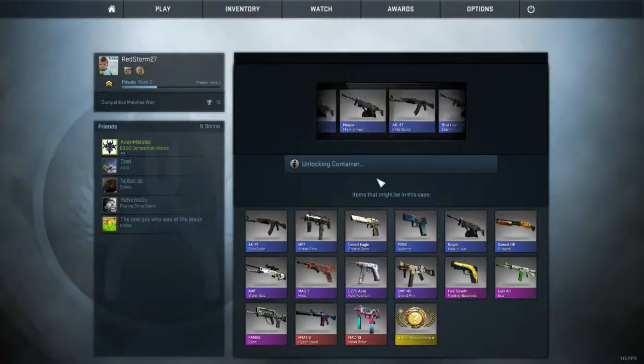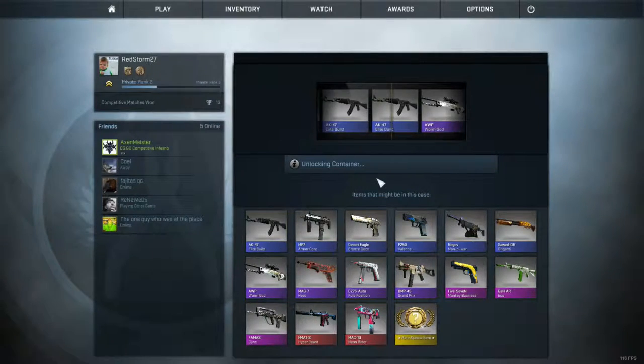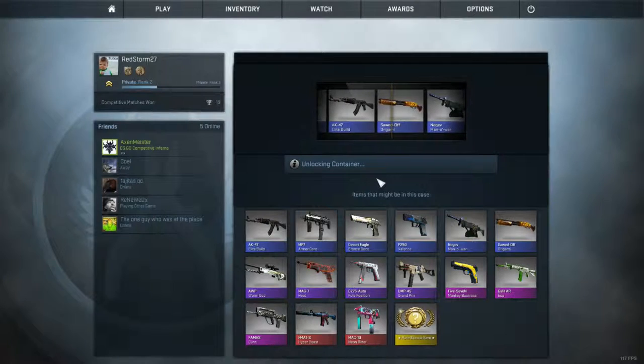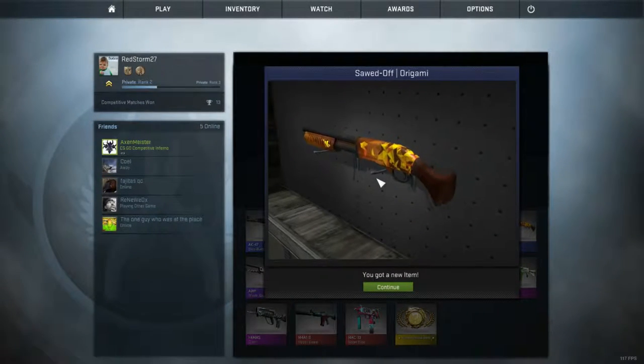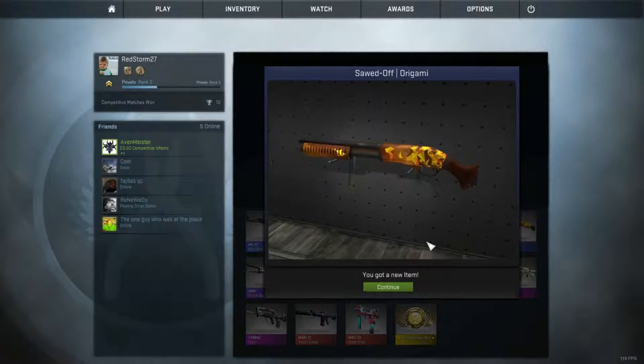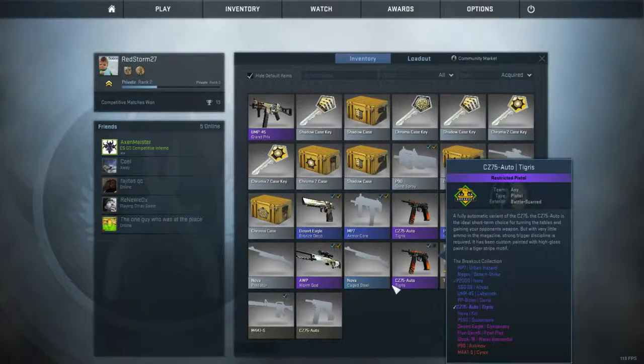I'll pick another Chroma 2 — what an idiot. I think I have that shotgun, that sucks. Origami — oh no I don't. I never use the shotgun so that kind of sucks. Alright, not bad, not bad.